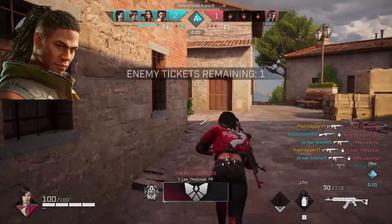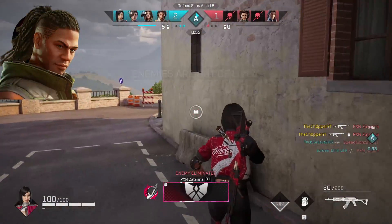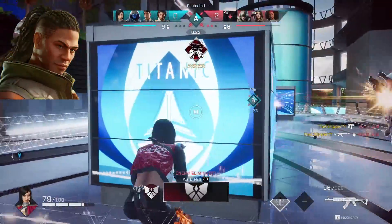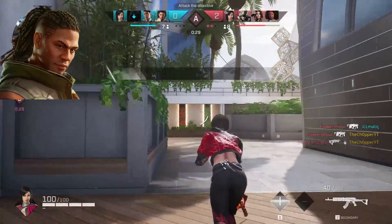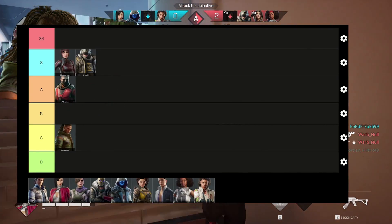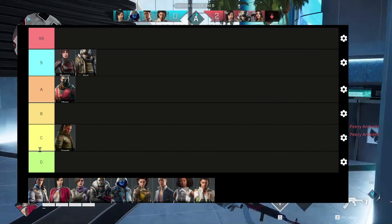Next up we've got Trench. I don't think Trench really has the legs to go the distance. His main ability is to lay barbed wire traps that will slow enemies down, and honestly in my games recently it's been more of an annoyance than an actual detriment. It's kind of easy to counterplay and pretty much not effective at all in Demolition — you're going to see the most effect out of those abilities in something like Extraction or Strikeout. Generally speaking I don't think he's one of the best. I'm going to put Trench in C tier — he's not great, not horrible, still viable, but outclassed by other rogues.